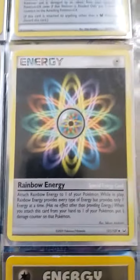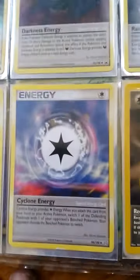Strong Energy, Shield Energy, Darkness Energy, Darkness Energy, Darkness Energy, Rainbow Energy, Call Energy, Cyclone Energy, Versycle Energy Old School, Warp Energy, and Warp Energy.